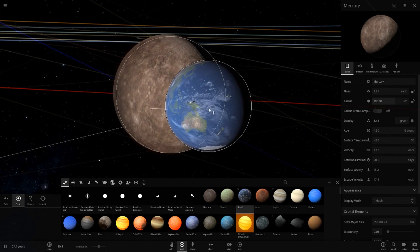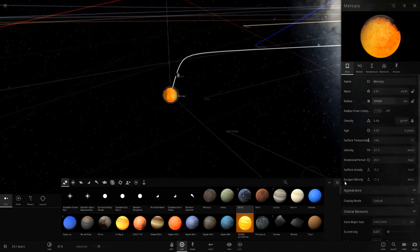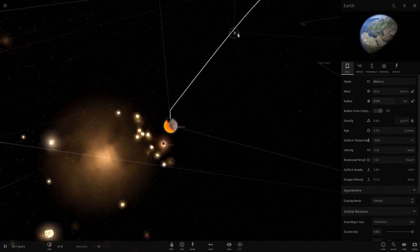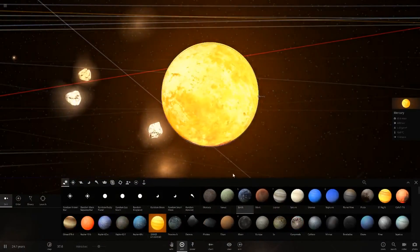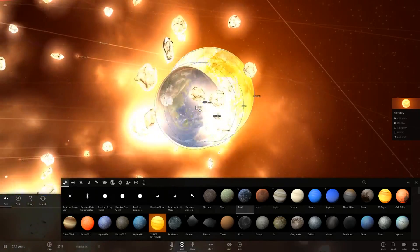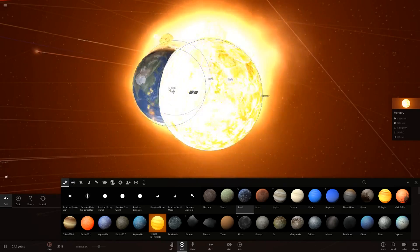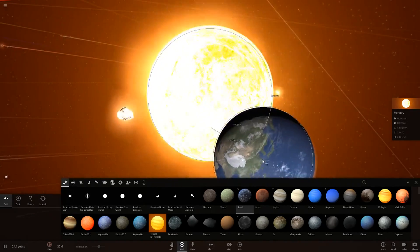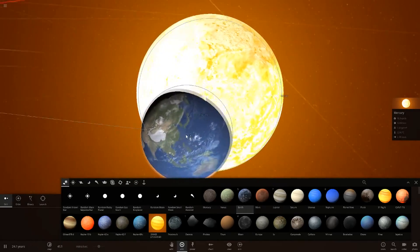Now we can start throwing bigger objects like Earth into it. We lost a bit of mass there but now we can start eating up more Earths. Mercury is getting bigger and bigger as every Earth goes in — it's gaining more mass as well. We're already at about 18.9 Earth masses, which is pretty good.